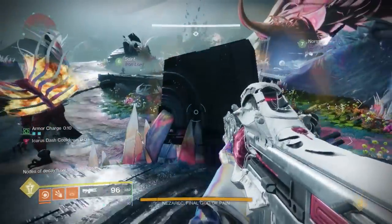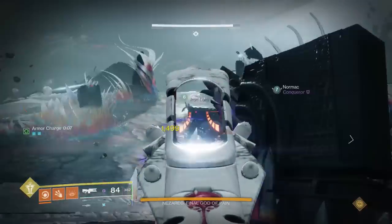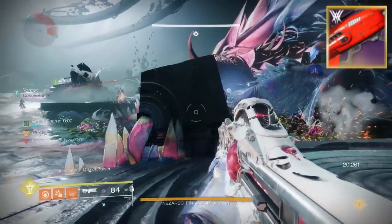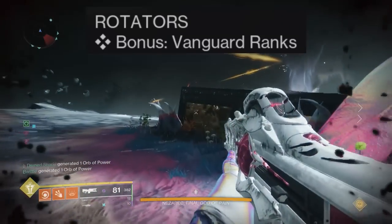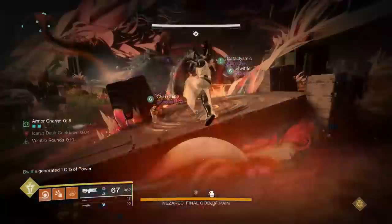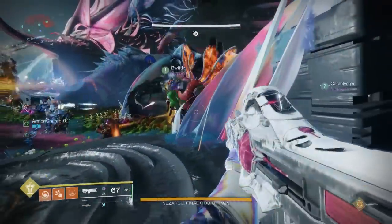Alright squad, if you do not have yourselves a good rocket launcher, this is absolutely the week to do it. This week it is Hothead week, meaning everybody is entitled to some Hothead — if not multiple. We do have double Vanguard rep this week, so you can hop into some nightfalls, farm up Vanguard rank, get those Vanguard engrams, and try to decrypt them into a Hothead — which right now is the most used rocket launcher in the game for boss damage.